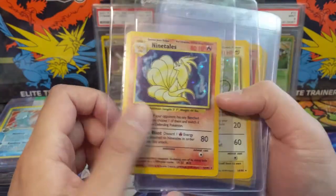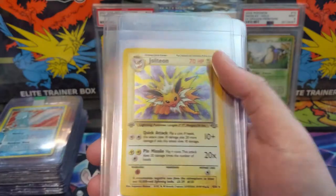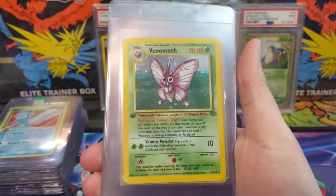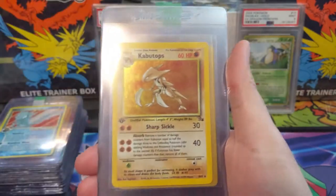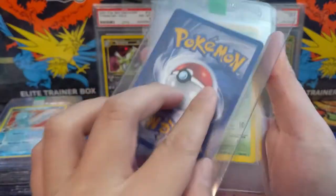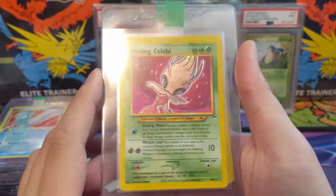We have Nine Tails, Raichu first edition, Flareon Jungle, Jolteon — and yes, Vaporeon too. All the evolutions from Jungle first edition holo. Also Venomoth first edition, Vileplume first edition, Haunter first edition, Kabuto — they're all first edition. Moltres, Dark Magneton — I believe this one is very difficult to get as a 10; the back looks pretty good though, maybe the centering isn't perfect.